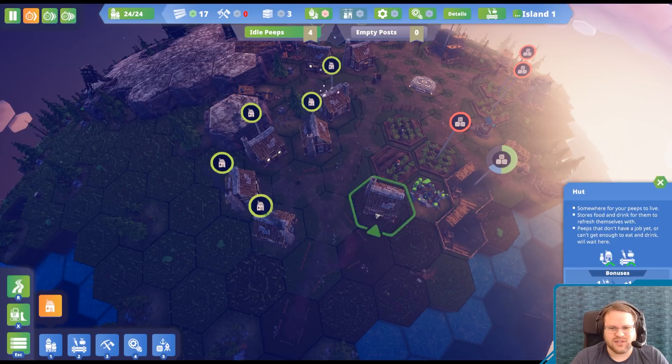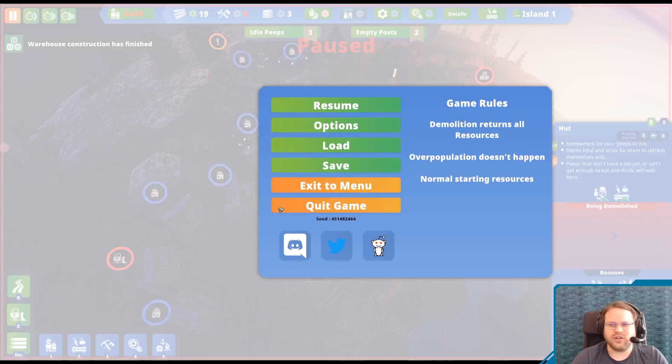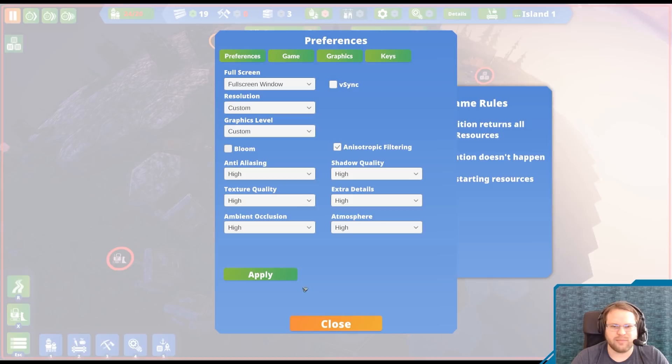Let's get some more houses down, right there. And let's salvage this one so I can have this road continue in this direction along the way. Can I turn down the bloom? Interesting question — let's check graphics. The answer is yes. No bloom. Goodbye, bloom.